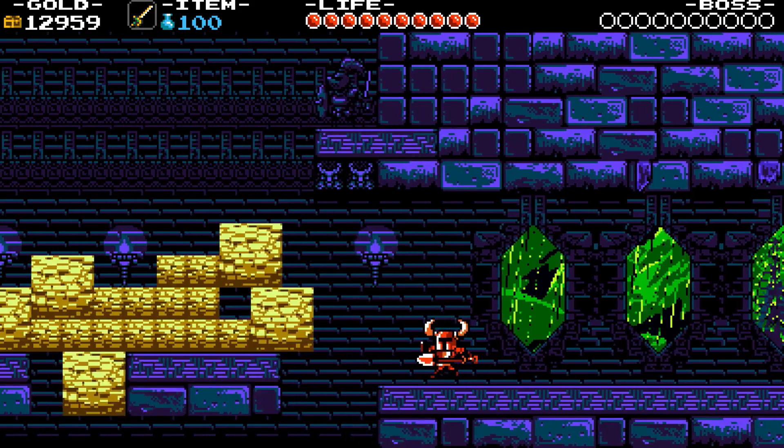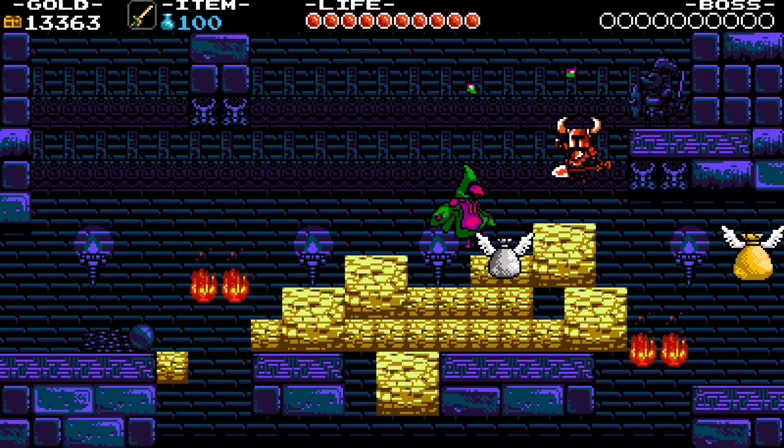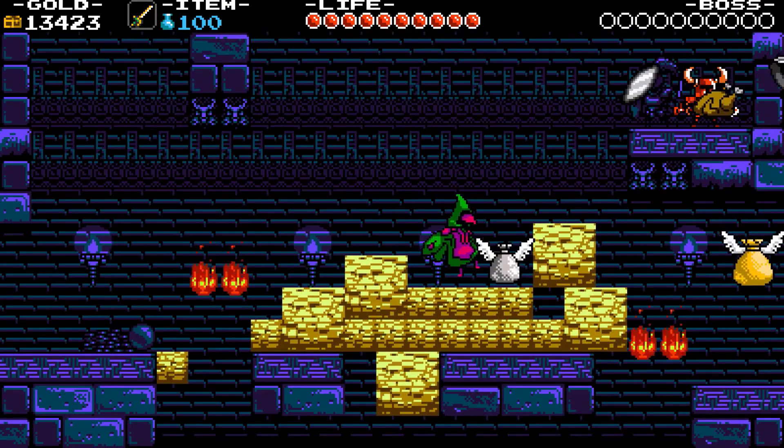Now we can play minion — dirt pile on the left for some jumps, and a breakable wall on the top right. Now let's go back and see what's behind the breakable wall — and it's only food.